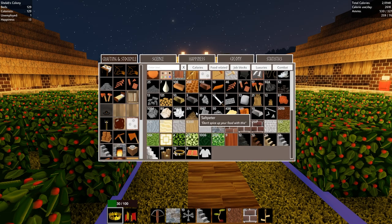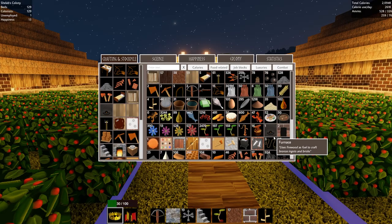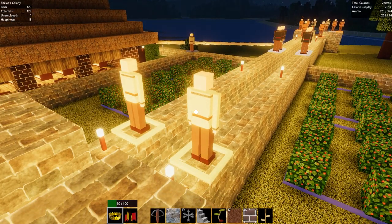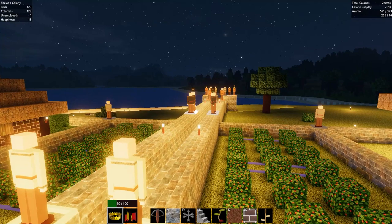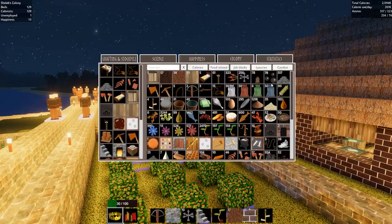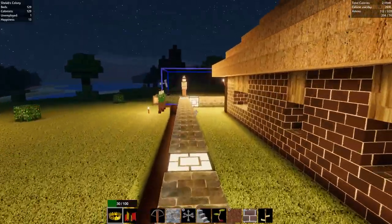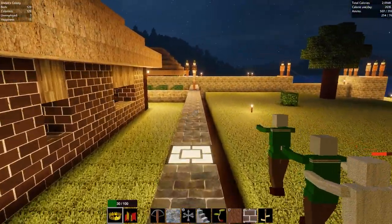A good thing for me to check would probably be that we've got enough ammo for everything. We've got 327 bronze arrows, 259 crossbow bolts and 76 lead bullets — that should be okay. The ones in orange are all archers, the ones in black are crossbow, and I believe these guys at the back are musketeers. We also have 500 sling bullets. That should be plenty for the zombie hordes, but I'll just check. Every day they get a little bit harder, but I think we've got this — we've got quite a large army now.